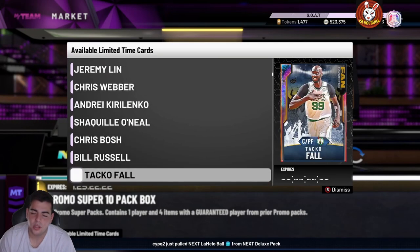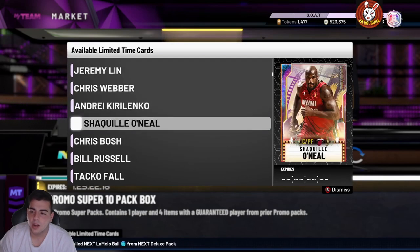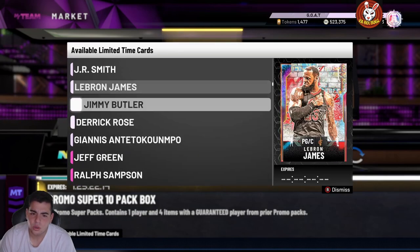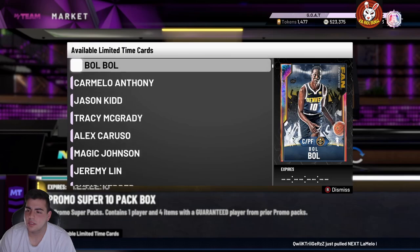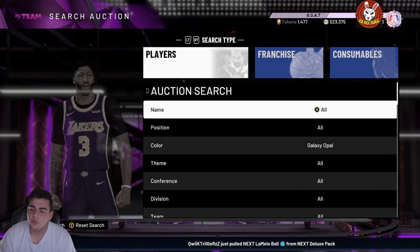Some good opals to snipe: Colonelenko is probably a good opal snipe, Bosh is a good opal snipe, Bill Russell is probably a good opal to snipe — so out-of-position opals are probably gonna be pretty good. Showtime is going to be pretty solid as well — JR Smith, Chris Bosh, Rashad Lewis — those are the expensive ones in that Showtime set.